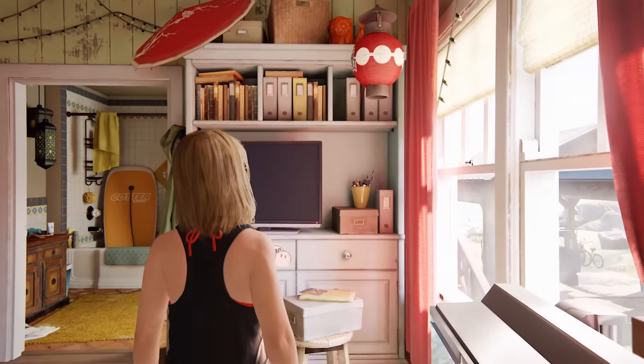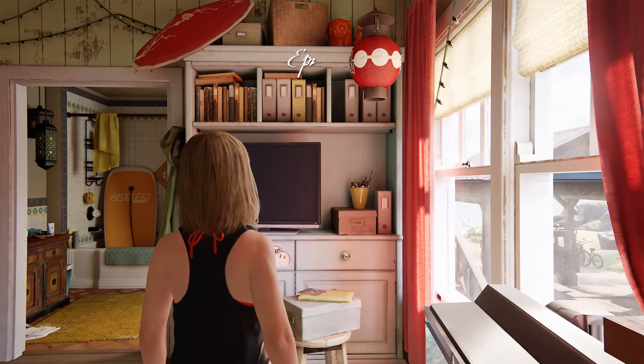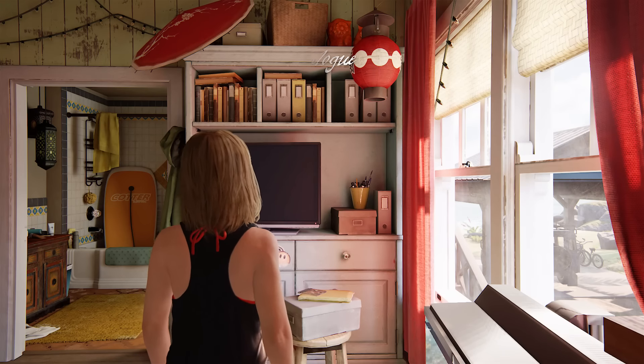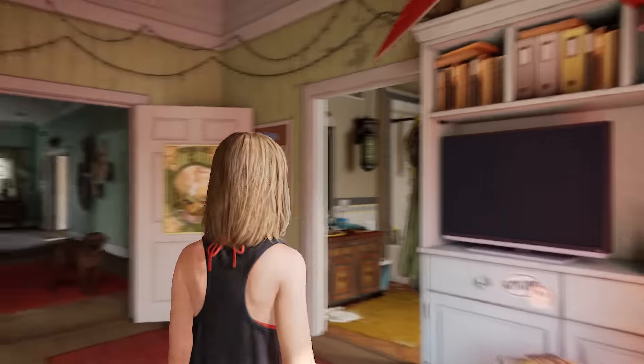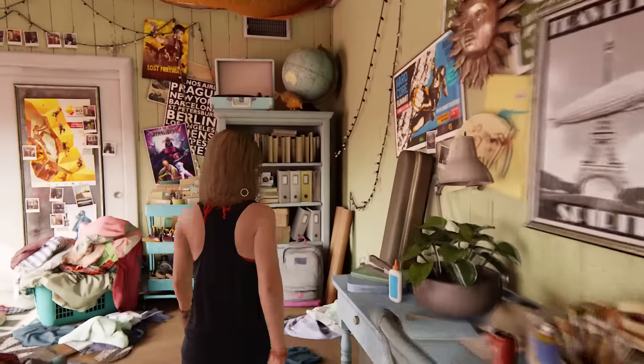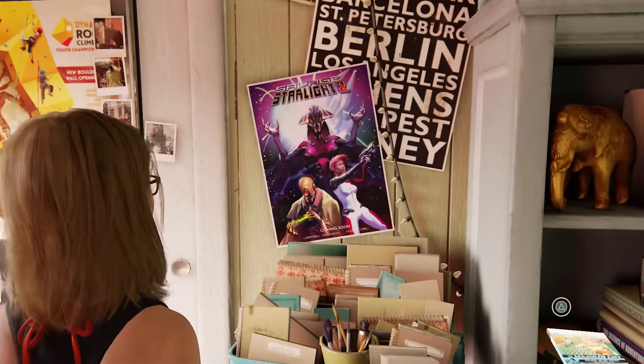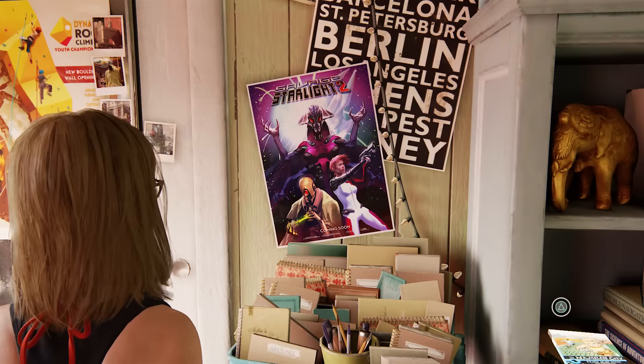What's up guys, this is Joel GSG coming to you with a special little video. We are doing easter eggs in Uncharted 4 — actually two easter eggs in Uncharted 4. In this room in the epilogue, if you go against the back wall, you're going to find two posters.